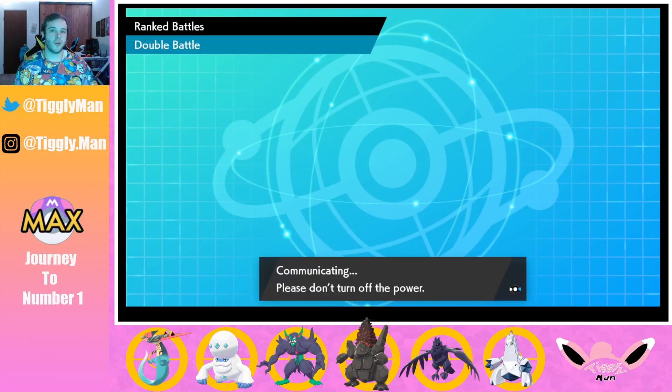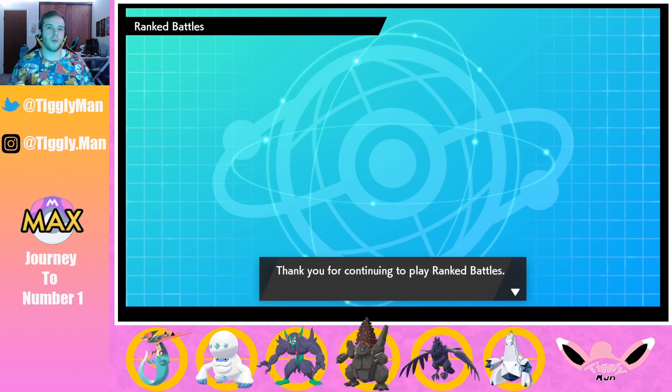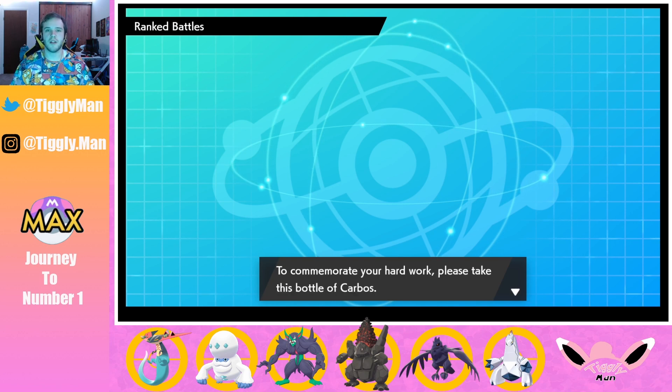Without further ado, that concludes our two live matches. You can see this team works pretty well — it definitely has some rough spots at higher tiers but it's been working for me. The rental code will be in the description. This team could be used for Galar Newcomers but you'll need Pokemon on your game so start breeding this week. I'll be coming out with another video Thursday debuting a new team. Thanks for tuning in guys, catch you on the next one!